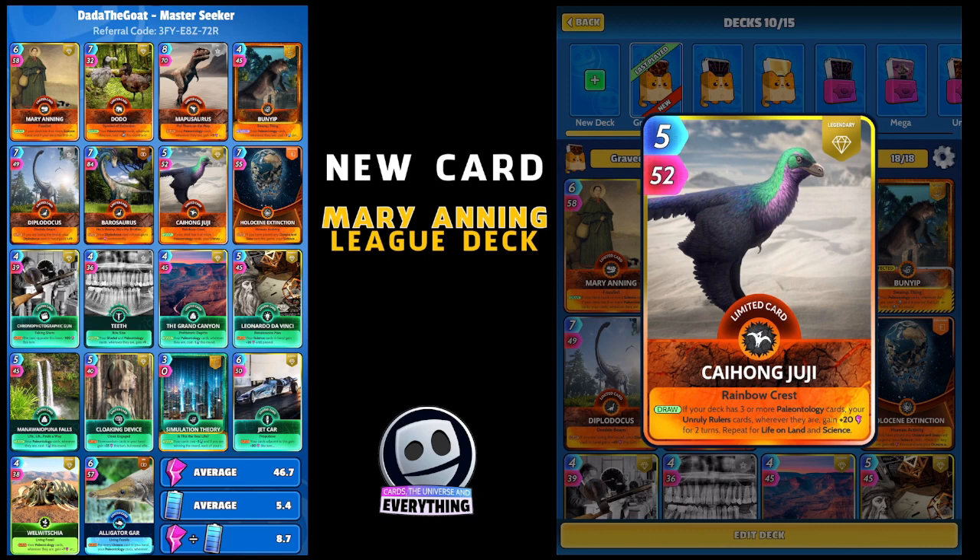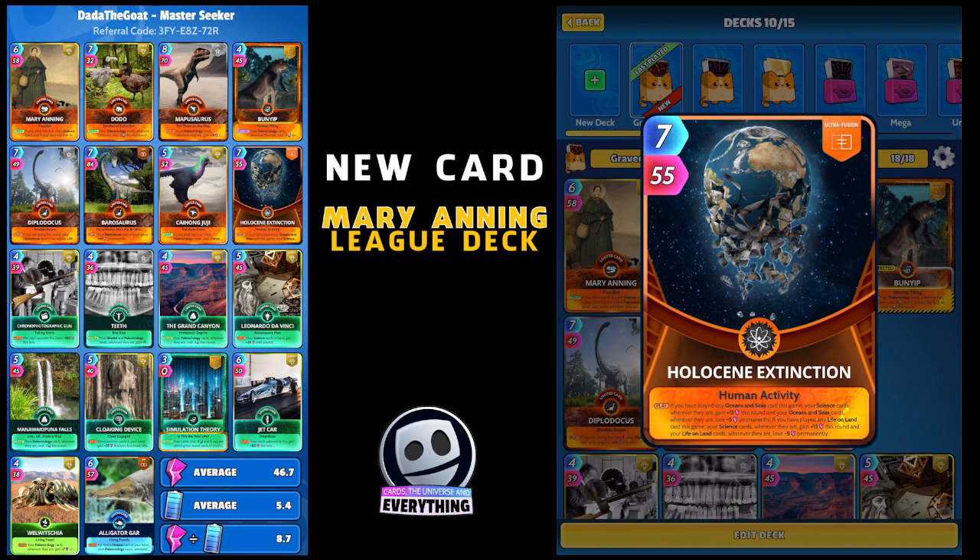The last paleontology card is a bit of a wild card - the Holocene Extinction. On the play, if you've played any oceans and sea card this game your science cards wherever they are gain plus 13 this round, and your oceans and sea cards lose five permanently. Also, if you've played any life on land card this game your science cards wherever they are gain plus 13 this round, and your life on land cards lose five permanently. I've got one oceans and sea and one life on land - let's see what it does.